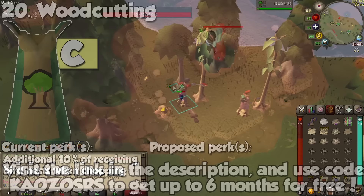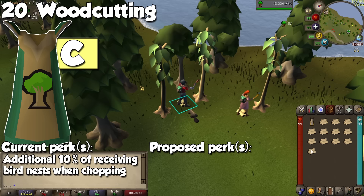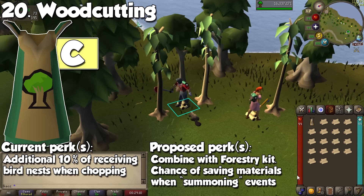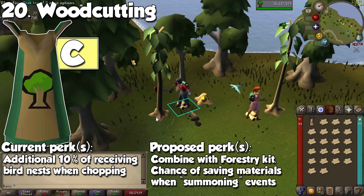The Woodcutting cape also falls in this category. When wearing it, you have a 10% increased chance of getting bird nests as you chop trees. If you have a 99 Woodcutting, chances are you are doing redwoods for AFK experience or the pet, so this effect is both useless and inconvenient, because it's just going to use up one inventory space.